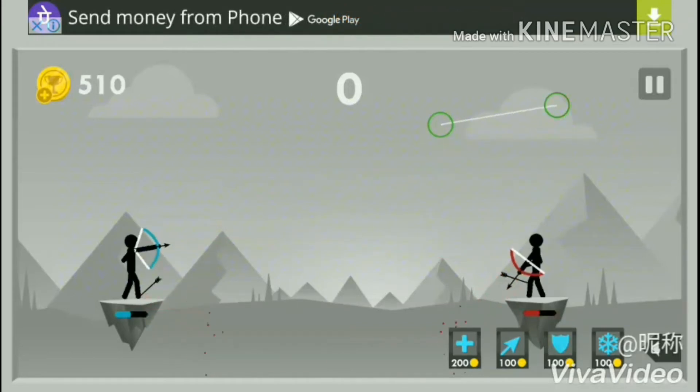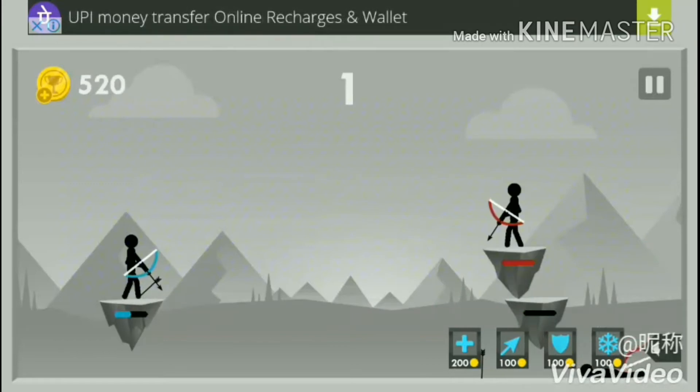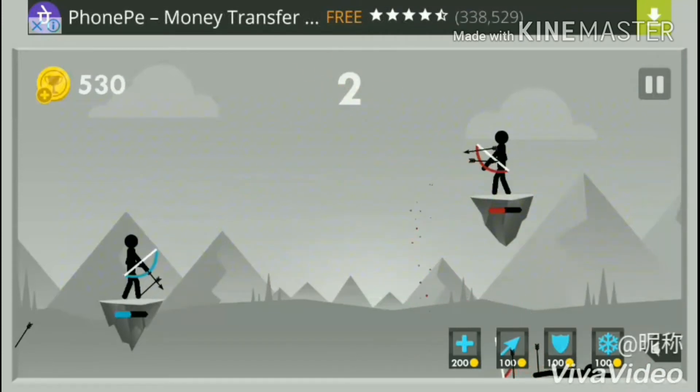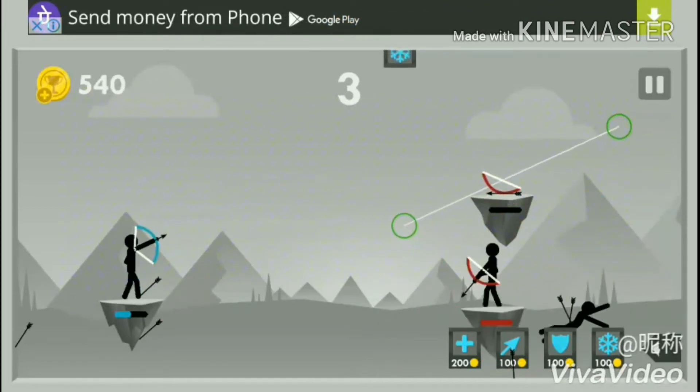In addition to that, there are several other options available. If we lose our energy, it can be regained by taking the plus sign provided in the right bottom corner of the window — it costs 200 coins. The super arrow can kill the opponent by a single shot, and the shield will protect us from the opponent's arrow for a few seconds.